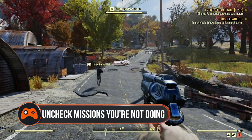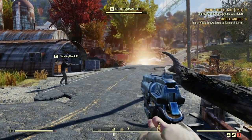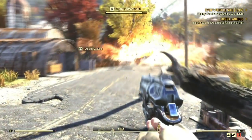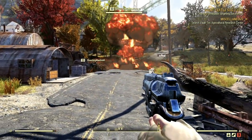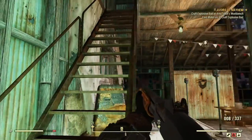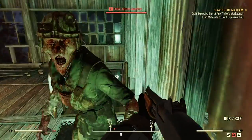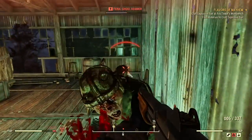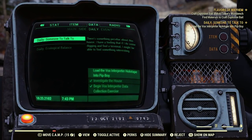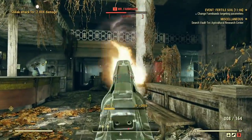Uncheck any missions you aren't doing. You can encounter missions almost anywhere in Fallout 76, from finding holotapes, notes, or even just places in the world. When you do find these missions, they're added as an active mission to your log. That's useful in terms of not missing anything, but it does mean you can end up losing the entire right-hand side of the screen. So make sure you dip into the data tab of your Pip-Boy to uncheck anything you're not actively pursuing. That way you can focus on one thing at a time and prevent yourself from drowning in things to do.